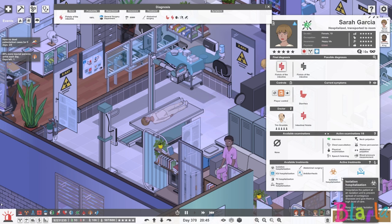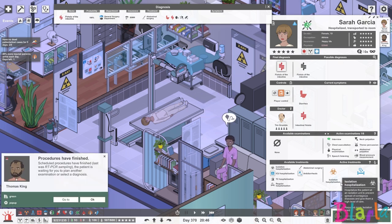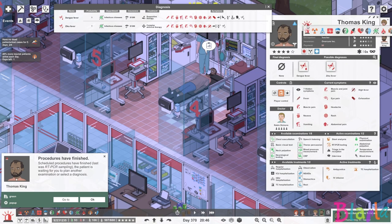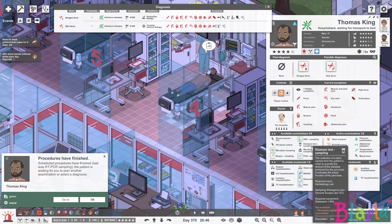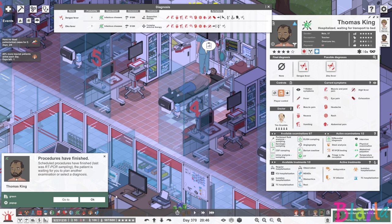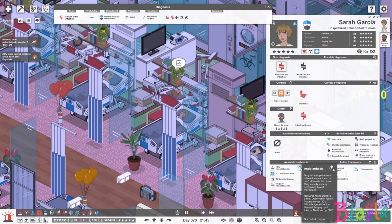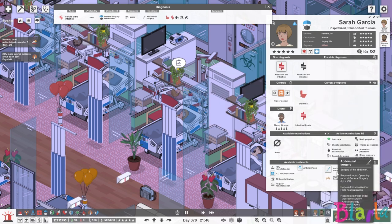Oh my goodness — that's exactly what it was! The only symptom she's had is diarrhea. What a nightmare. I don't know why they stuck her in isolation — maybe just as a safety precaution. Let's send her over here and arrange the differential. Time to get her to general surgery and get her the abdominal surgery.